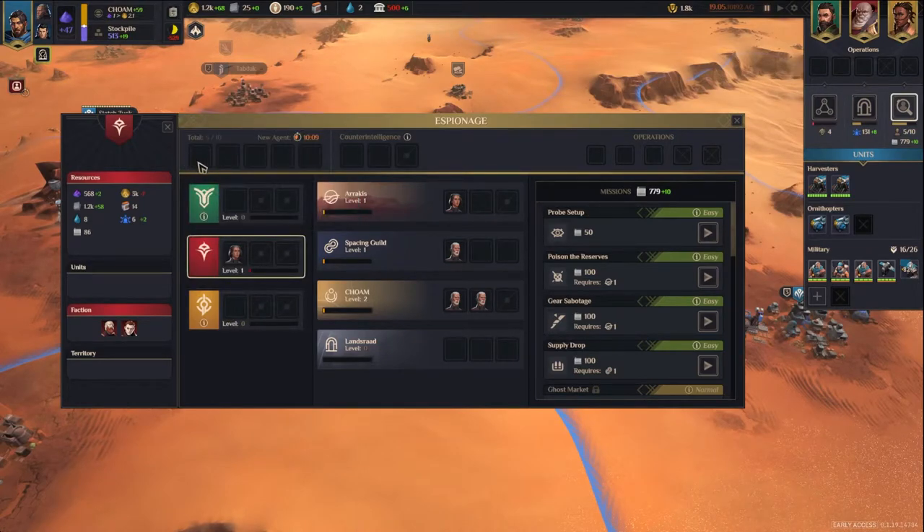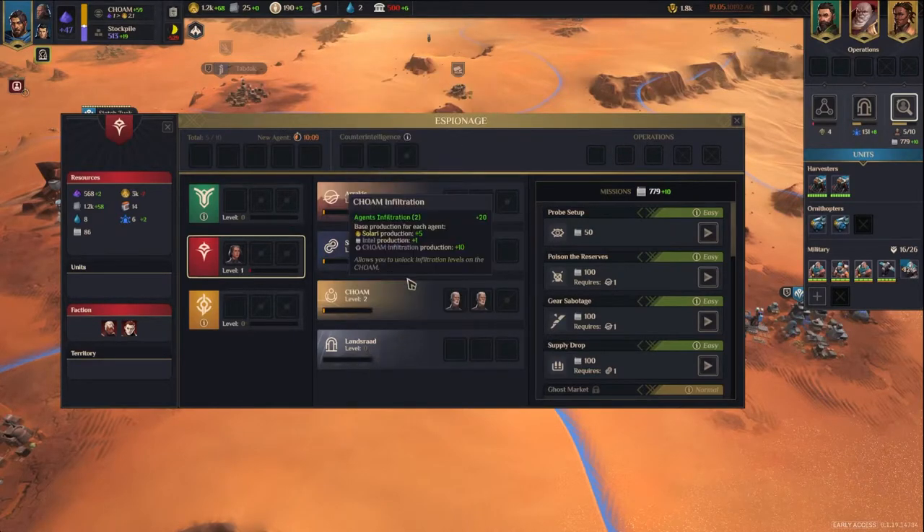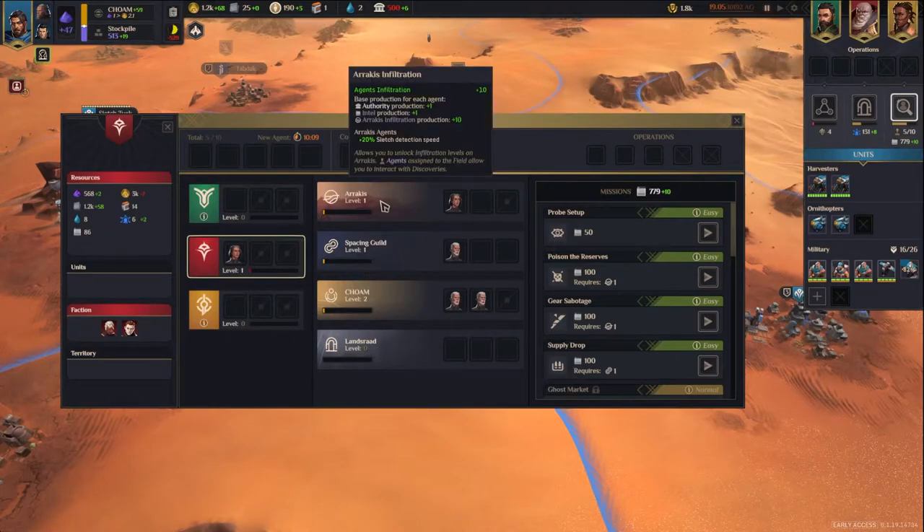Up here, this tells me when my next agent will be available — it's 10.09 in-game time, whether that's days or hours. I've got a total of five out of ten agents available to me right now, and those five are already assigned. I've got counterintelligence slots, which reduces the effectiveness of intelligence operations against me. There are also four infiltrations I can use. Arrakis is one of my favorites — it gives me access to points of interest on the map, lets me research them, and also gives more authority production and intel production.